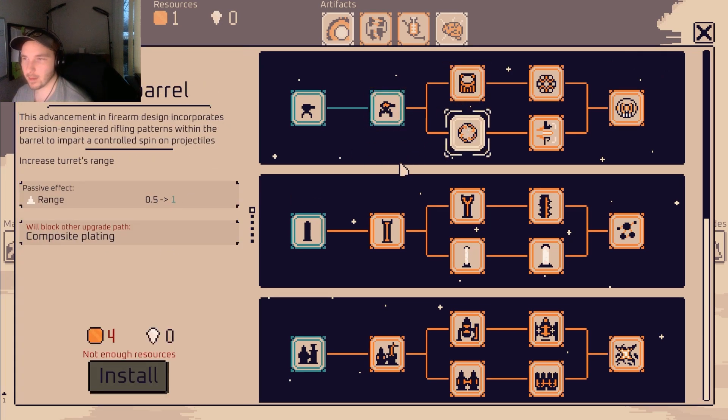We need rocket launchers to kill those things! What in the world. That's dumb — I do not like that. We upgraded our base twice — that's pretty good. Order — we need 210 minerals to complete the mission. Oh, big dude.